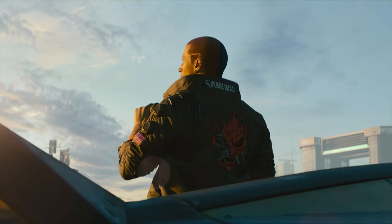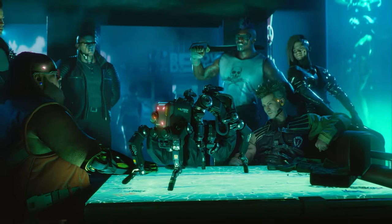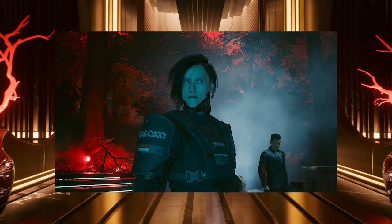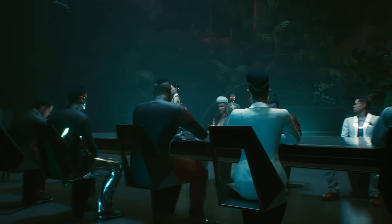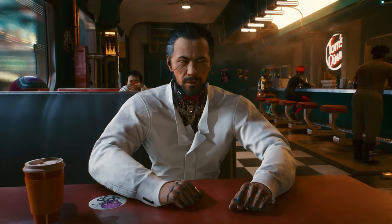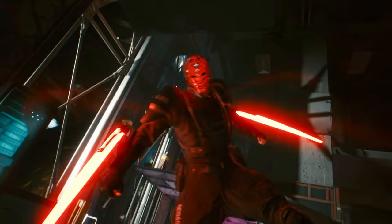Throughout the Cyberpunk 2077 story, we get to meet a lot of characters, both friend and foe, later down the line. In this video, we're going to be talking about Oda. He is Hanako Arasaka's bodyguard, who also happens to be a cyber ninja trained by Takamura. He ends up being one more threat to V down the line, but that doesn't mean we can't take advantage of his insane build.